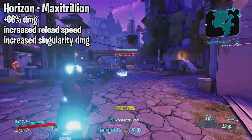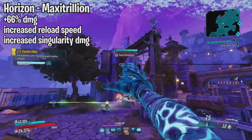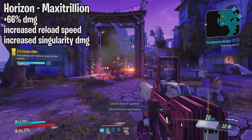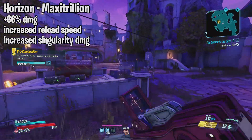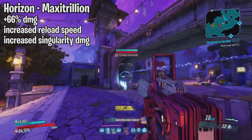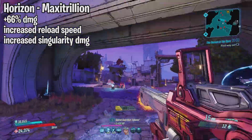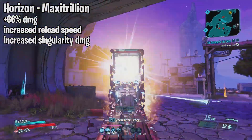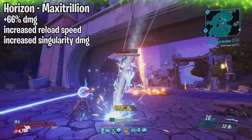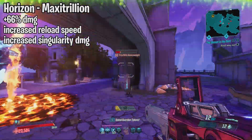Moving on we have the Horizon. This one drops from Max Haunt Trillion at the Voracious Canopy on Eden 6. It is a Tediore shotgun — when you throw it, it creates a shootable target. When you shoot that target it creates a singularity that pulls enemies in and then it explodes. That singularity has awesome range and will pull in enemies from far away. With this hotfix they increased the damage by 66%, increased reload speed, and reduced the recoil. I had a lot of fun with this weapon — definitely worth a try.